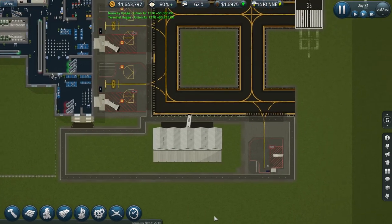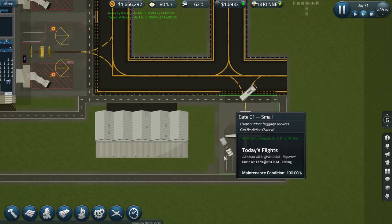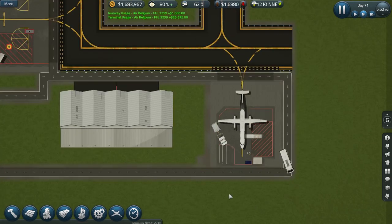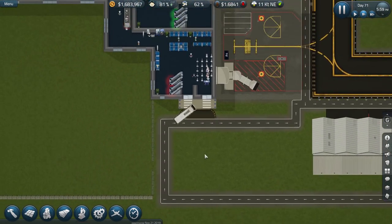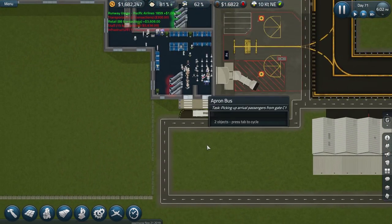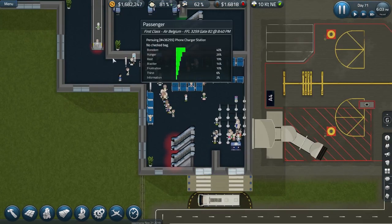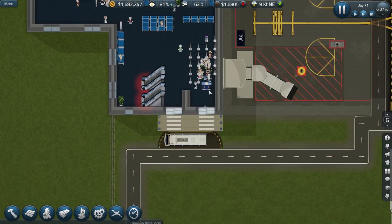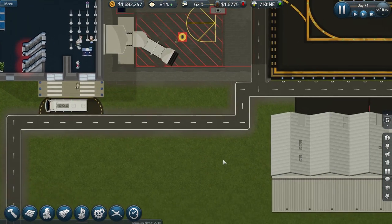Here we are — we have a plane arriving for our new remote gate. We have baggage service and the apron bus waiting to pick up the arriving passengers. No fuel for this particular plane. From what I've seen, there is no limit on the number of passengers you can fit in an apron bus. Notice that the arriving passengers came in through that door and went out that way — quite separate from the departing passengers.